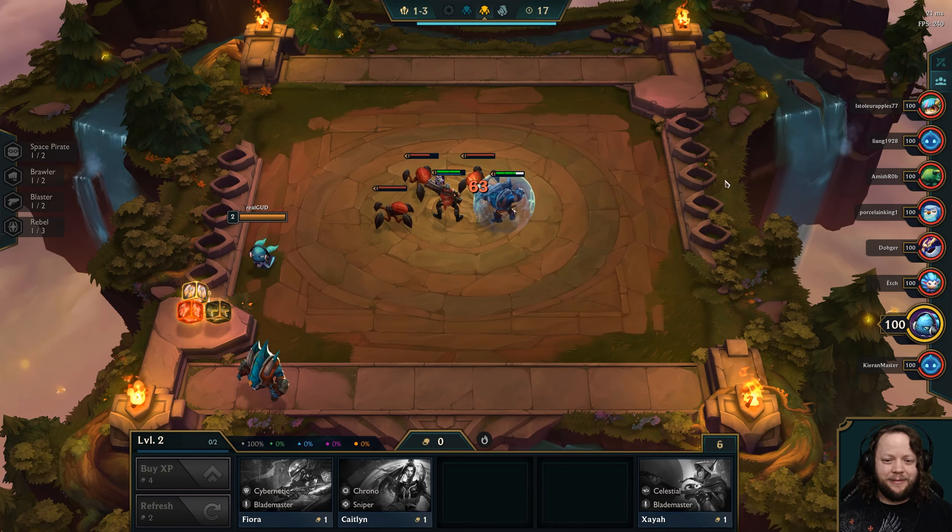We're starting to kind of get back into it a little bit here. We do have Celestial Protectors on bench — we're in a pretty decent spot. I'd like to pick up an Ash soon; an Ash here would be a very big difference maker. Instead of going Vi Brawler, we could also go Blitzcrank Brawler, and that would allow us to move into Chrono instead of Cybernetic. The only problem is that Lucian is Cybernetic.